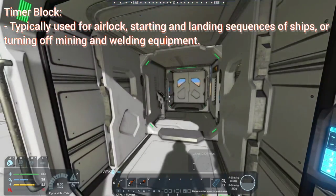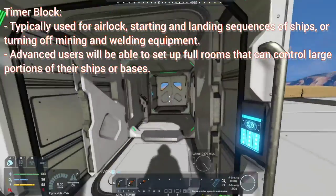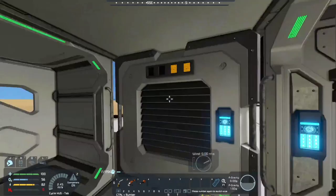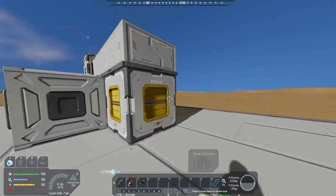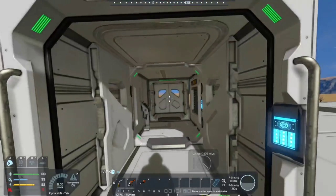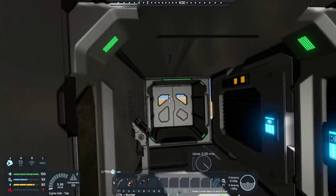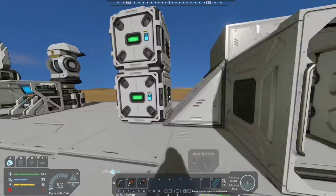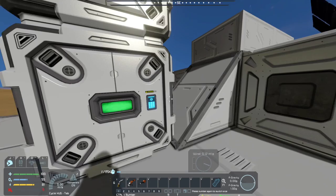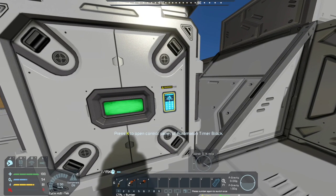The basic use for a timer block is an airlock — very simple and easy to set up. You'll need two doors (because an airlock needs two doors), an air vent preferably hooked to a tank, and a button. You'll also want your area sealed so you don't lose precious O2 and don't suffocate, which is always a good thing.